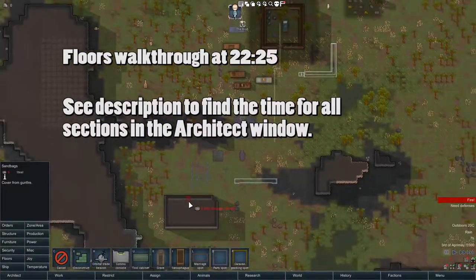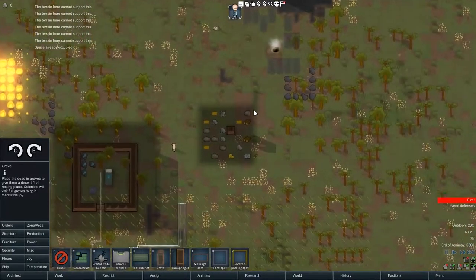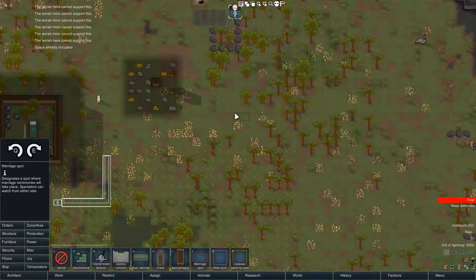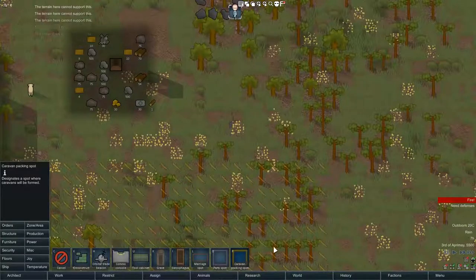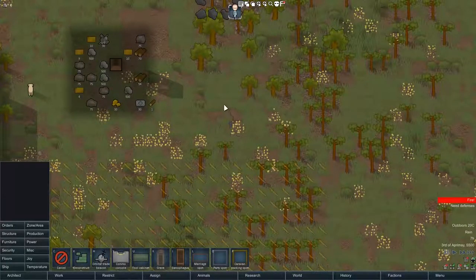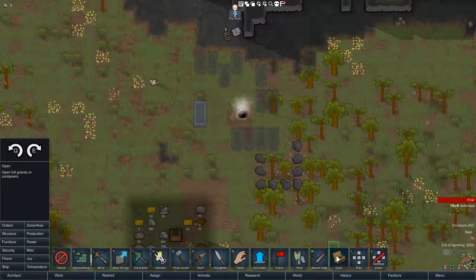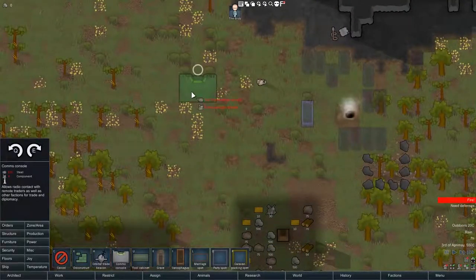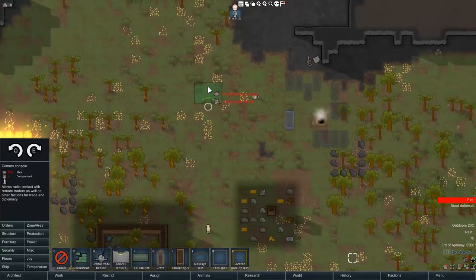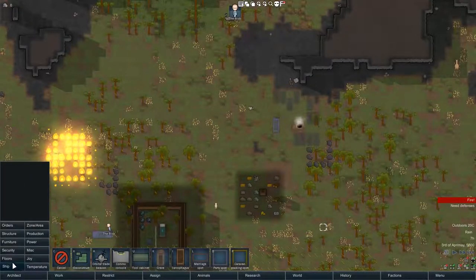On to Miscellaneous. There's a grave here - if there's a dead body you want to bury, you build one of these. Marriage spot - when two of your pawns want to get married. Party spot - these aren't necessary, but if you want to designate a place for parties you can do that. Caravan spot. Sarcophagus - also for burying dead bodies. Tool cabinet. Comms console - this is for you to contact other colonies and for trading purposes later in game. And the same with orbital trade beacon - you use them together.